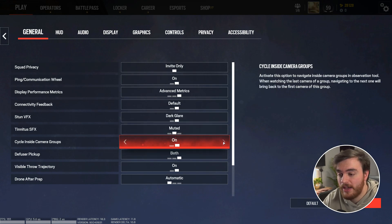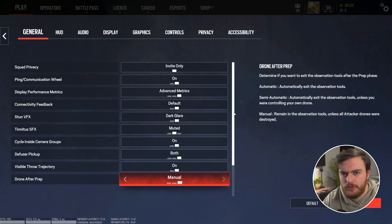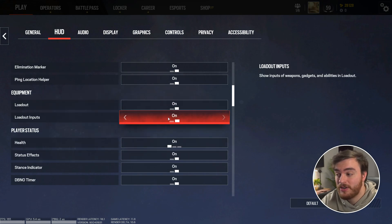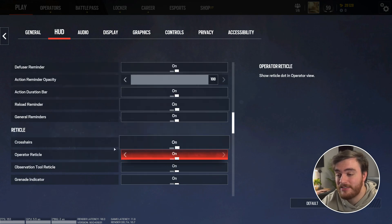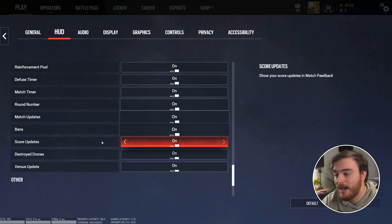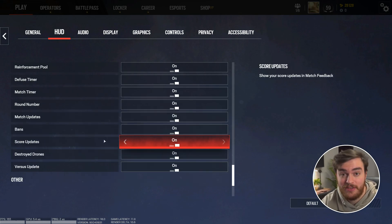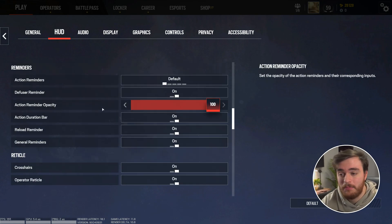Cycle inside camera groups — I have this on usually. Drone after prep: automatic closes your drone when the preparation phase finishes, but you can also set this to semi or completely manual to leave it open only when you want, which is pretty useful. On the HUD tab, everything is your preference, whether you're an experienced player or not. Ping locations and things like that can help you, and there's a huge amount of customization here, so go through it in your own time and get rid of HUD clutter as you see fit. The more experienced a player you are, the more things you might want to turn off to reduce visual noise.